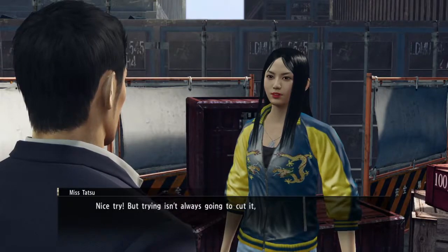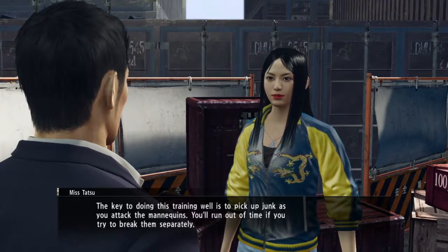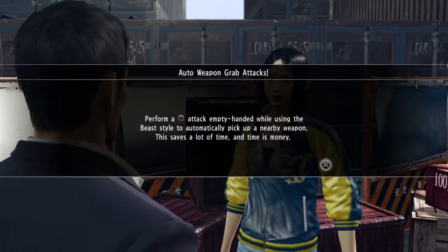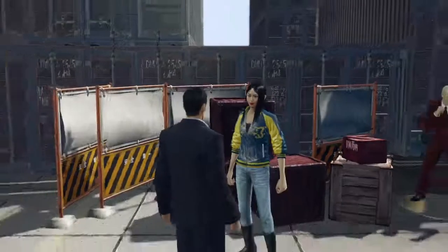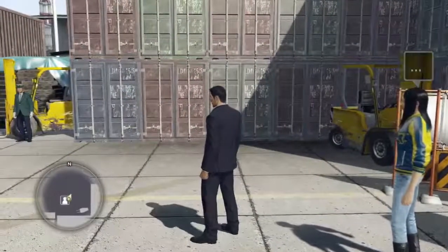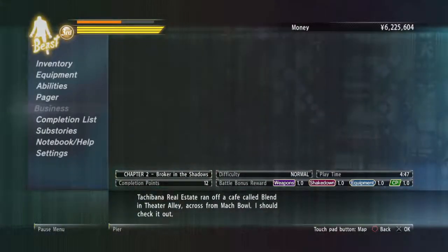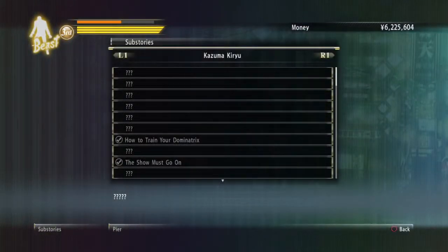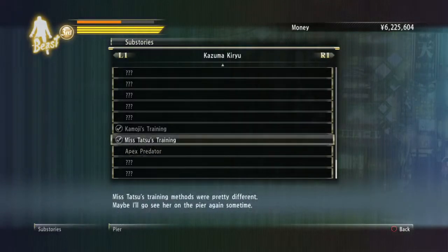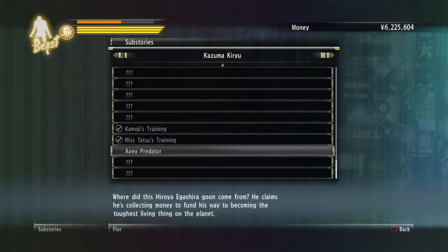Nice try, but trying isn't always going to cut it. The key to doing this training well is to pick up junk as you attack the mannequins — you'll run out of time if you just try to break them separately. That makes sense. Did I not do it right? I met the goal though. I think the point is to break all the boxes on the mannequins. The one didn't break on the mannequin.